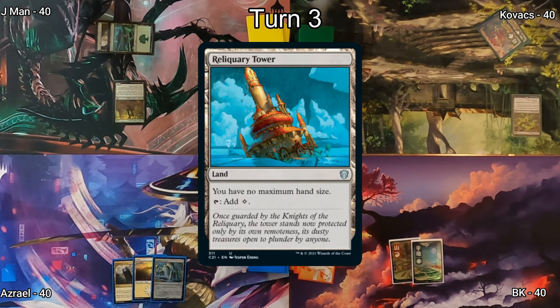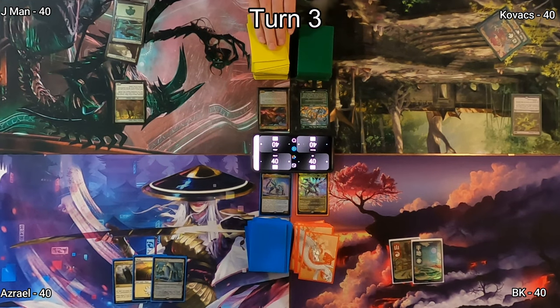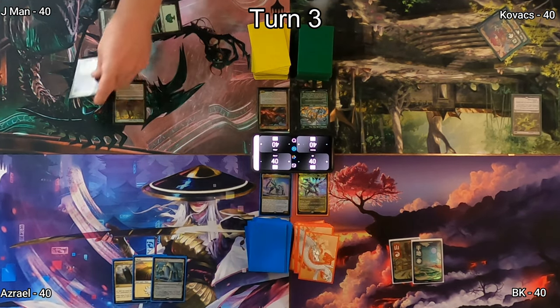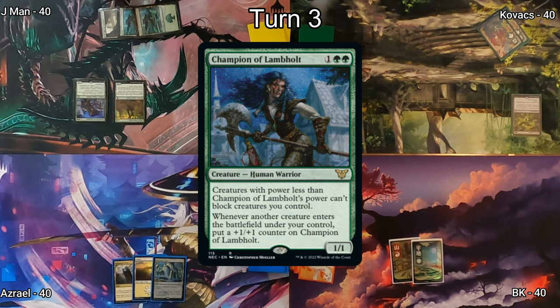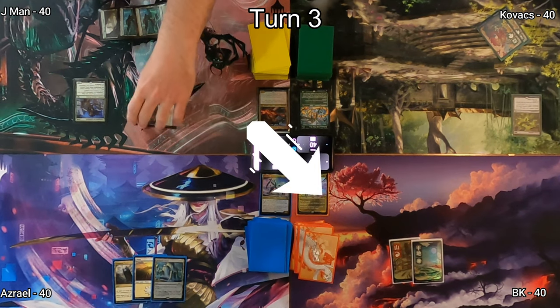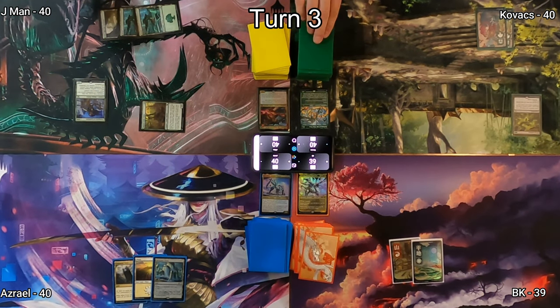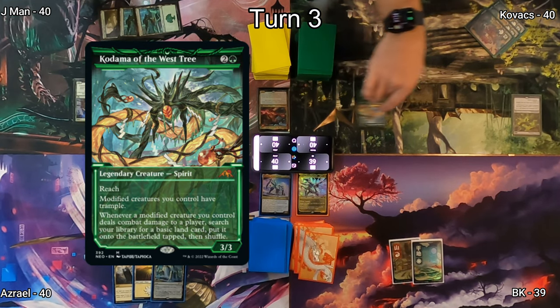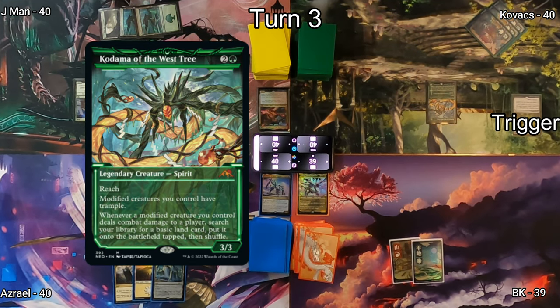Azrael plays Reliquary Tower and passes. J-Man plays another Forest and follows up with Champion of Lamholt — a creature that gets bigger whenever other creatures enter his battlefield. On combat, J-Man throws Steve at BK. Back to Kovacs, he plays another Forest and casts his commander Kodama of the West Tree, which triggers Sylvan Anthem giving him a scry.